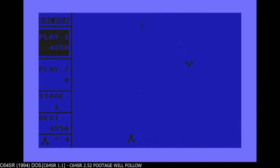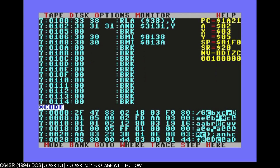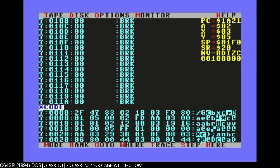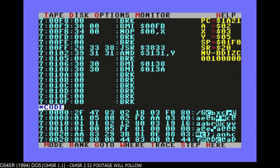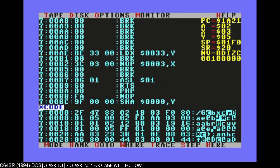I think the C64S emulator really was the most advanced system. It had a monitor, a program counter, so you could actually see and debug and trace and whatever.